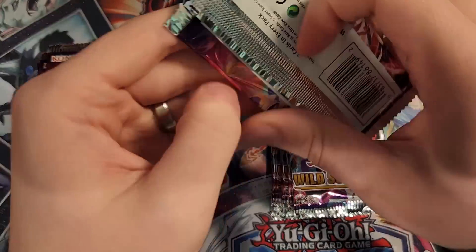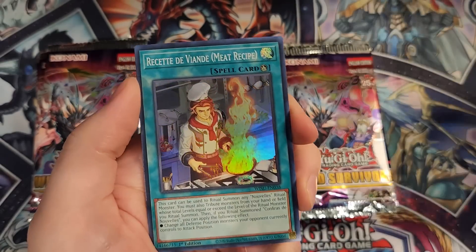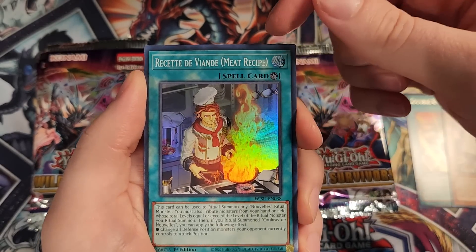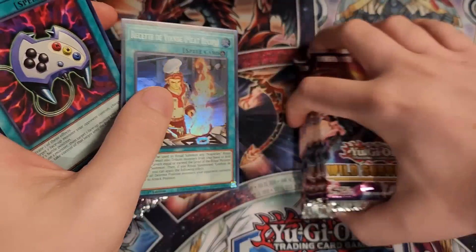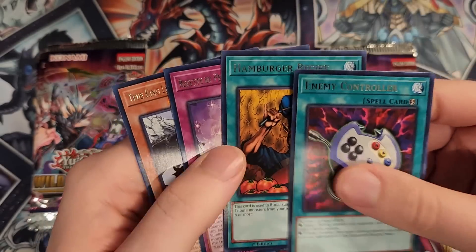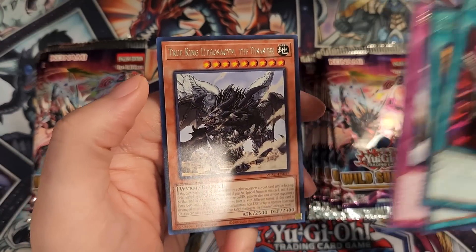So we have Wild Survivors — can we pull something crazy here? The three new archetypes are really cool. We got a Hungry Burger card right off the bat. The name has a translation of something like 'meat recipe,' which I find kind of funny. I'm probably biased just because I'm an old school player and I remember Hungry Burger from back in the day. Hamburger recipe — we're on our way to summoning Hungry Burger. We got True King Lithosago, that's a cool reprint.